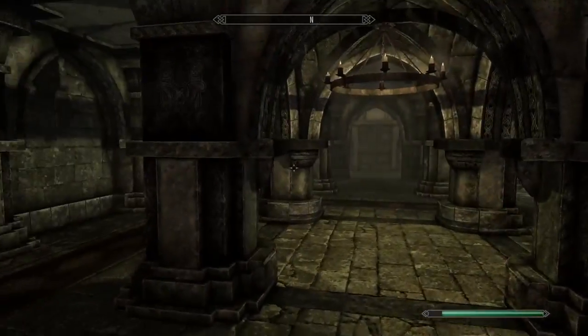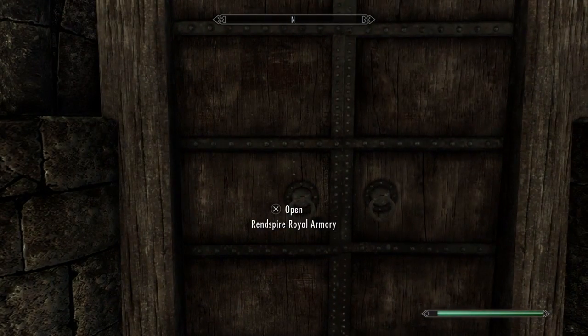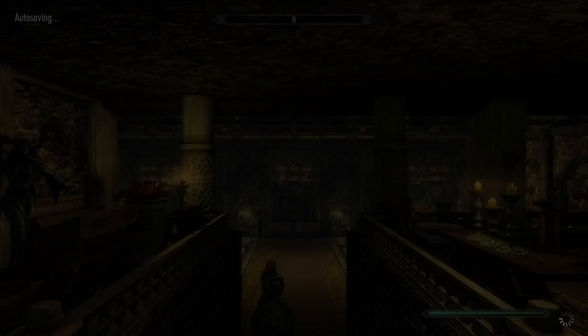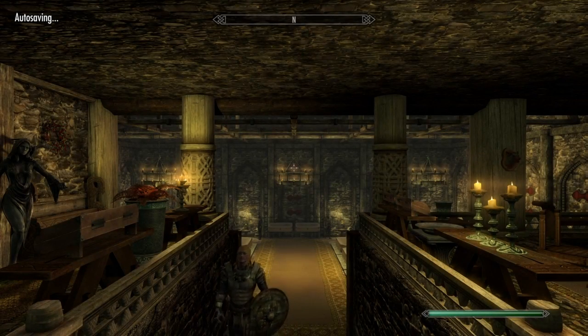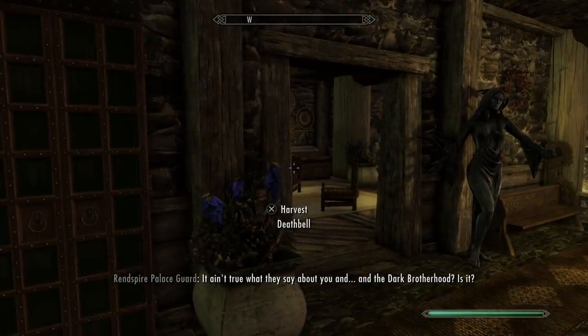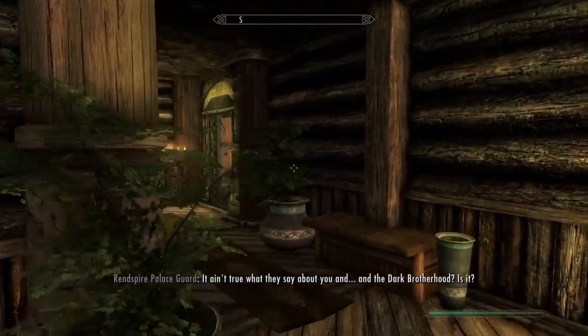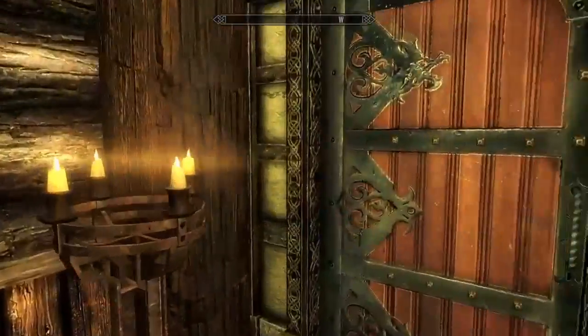We're gonna continue on with the exploration of the actual palace and we're gonna go to the armory now - probably one of my more favorite aspects. The armory is where you get to store all your stuff and show off all your stuff. I think that's gonna be most people's favorite. I like the little nocturnal statue they added - didn't need it but they put it in anyway.